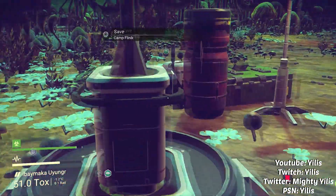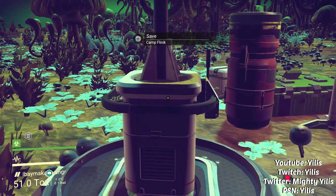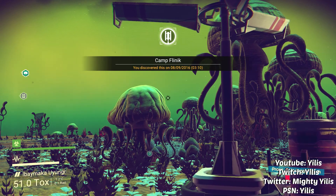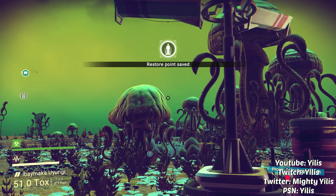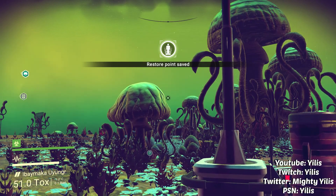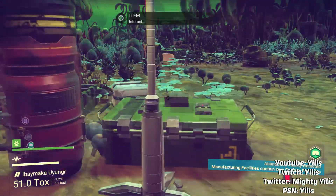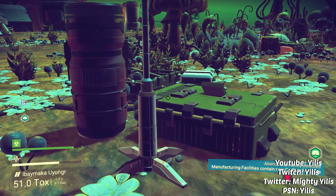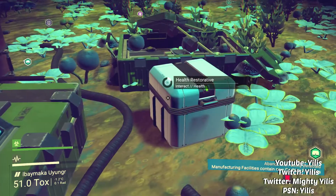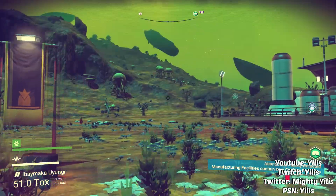The first thing I'm going to show you guys is this thing right here — it's like a beacon, a save point in the game. You want to use this as much as you possibly can, because the last thing you want to do is load your game and lose progress. Basically what this is, is a save point. Every time you see one, you want to go ahead and smash that save button, because you do not want to die or have a power fail and lose all your progress.